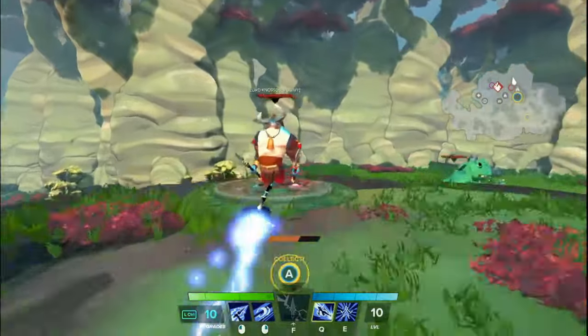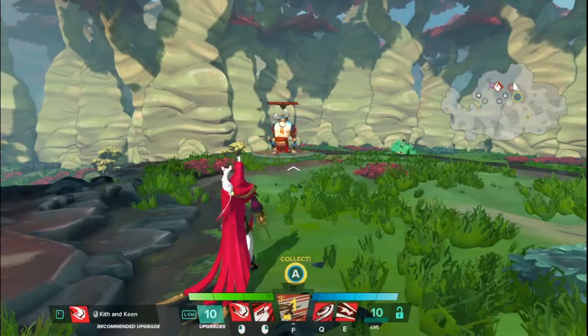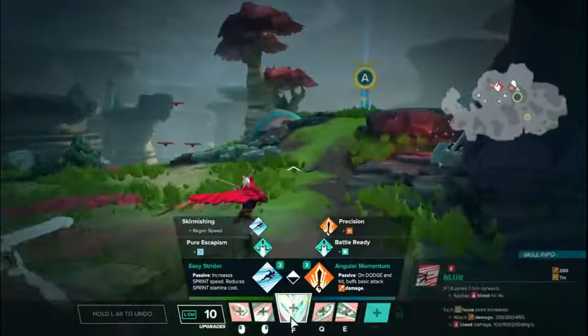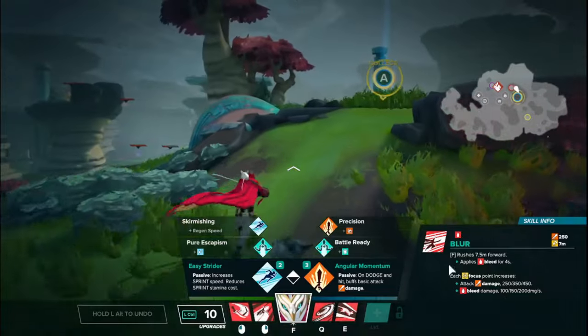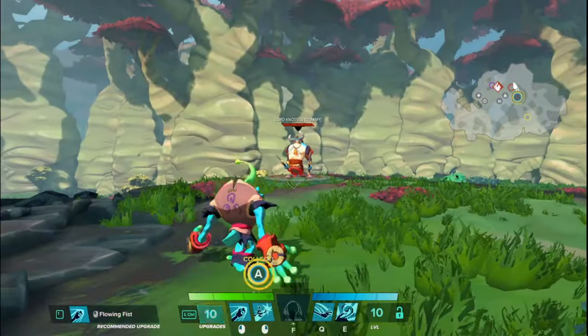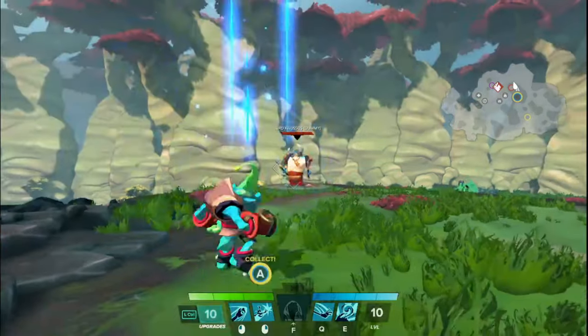Tripp's secondary Q activation now applies a cancel on hit, which is a big buff for her. And Taito's focus also now applies a cancel on hit; however, the tooltip does not show that it applies a cancel, which is hopefully something they will fix soon. Wu's clash talent for his E, Tongue Tied, now changes it from a pull to a 1-second daze instead of increasing the range. The tooltip still reads that it increases the range, but it no longer does — it just applies a daze on hit.